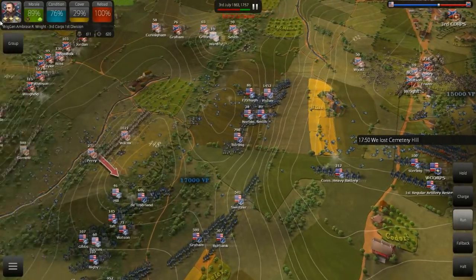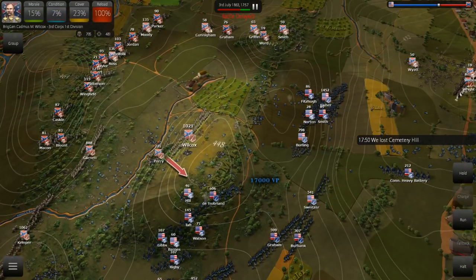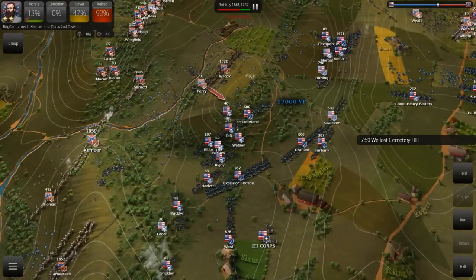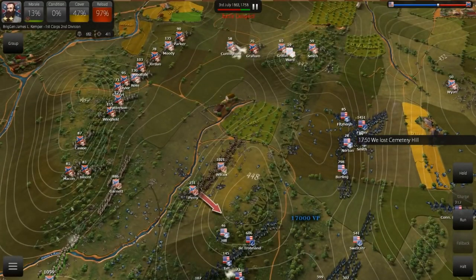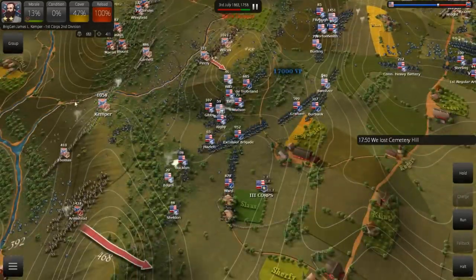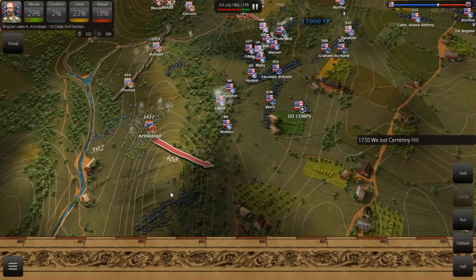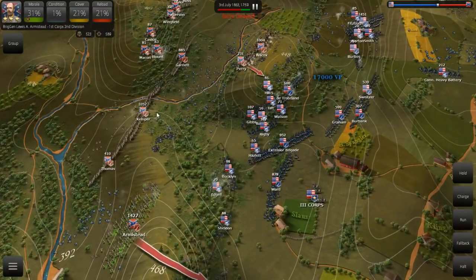We have 8,000 soldiers left; the Federals have 14,000. I think they might have actually lost more men than us in this fight — I'm not really sure. Just didn't have enough manpower to hang on to the hill. This is the first battle I think I used artillery effectively, and that's largely because I had this great ridgeline here that the AI started my artillery pieces up on — I was largely just able to leverage that.